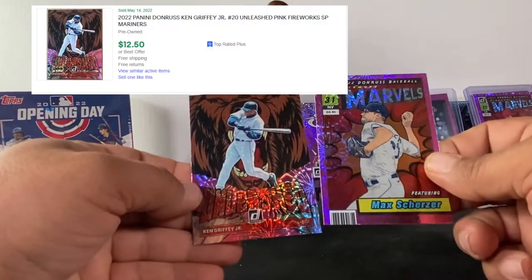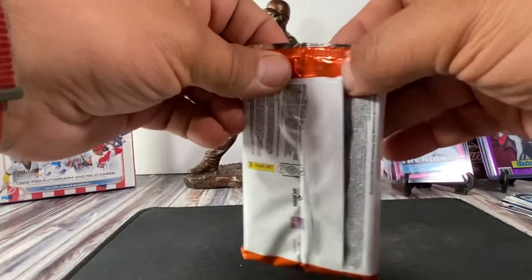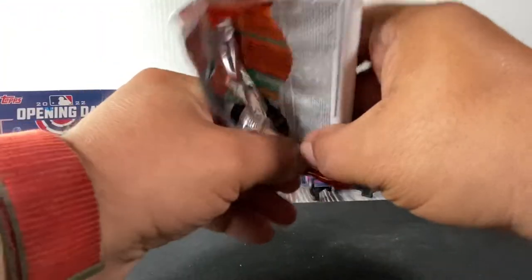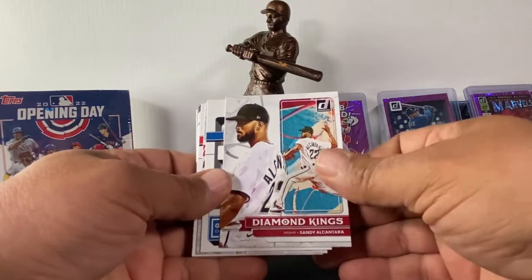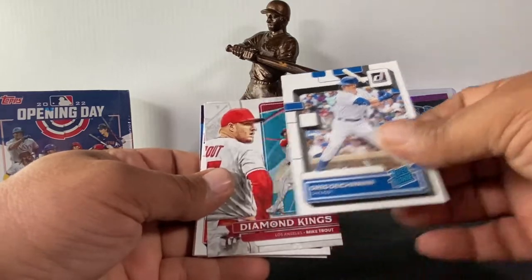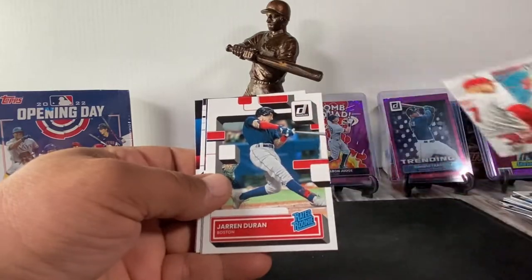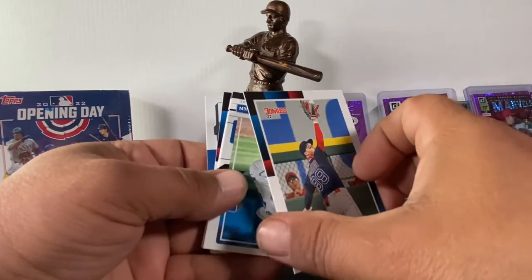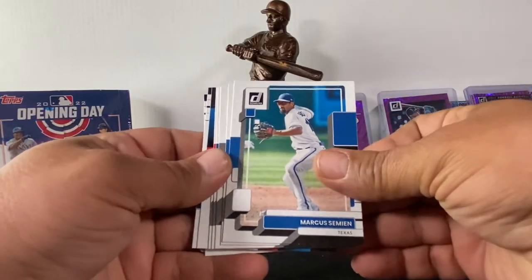Max Scherzer Marvels, and then a Ken Griffey Jr. Unleashed — nice! I think she might have me with that one. I don't know — you still had the Wander and the Bomb Squad. That Shohei is still my favorite I've pulled so far. Diamond Kings of Sandy Alcantara. Greg Deichmann rated rookie. Mike Trout Diamond Kings. Jaron Duran rated rookie for the Red Sox. This guy's nickname is Doogie — Alex Verdugo, it's Verdugo! Maybe he'll show us how to do the Dougie.